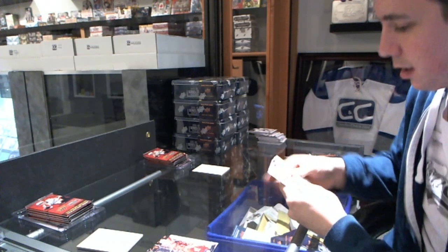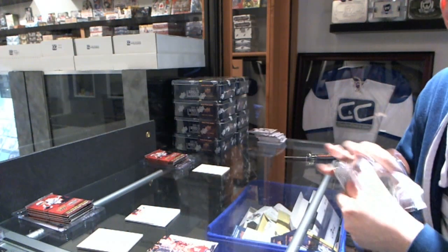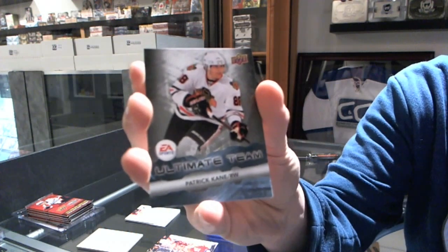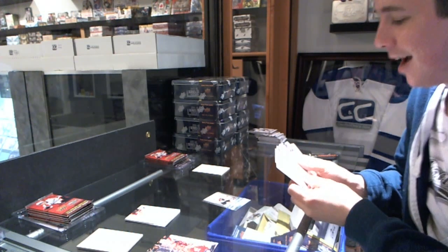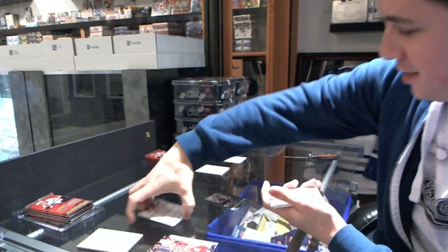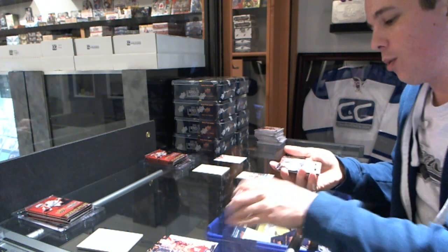Round seven — 24 George's pack is all base and his closest to 70 is 64, Brady Coburn. Leafs Rule pulls an Ultimate Team of Patrick Kane, and he's got to beat 64. He gets 65, Andreas Nodl — so Leafs Rule avoids the sweep. Six to one, 24 George.